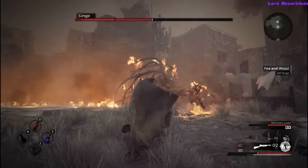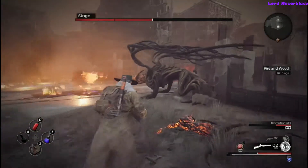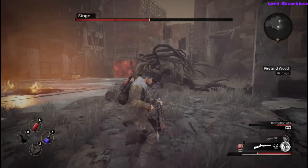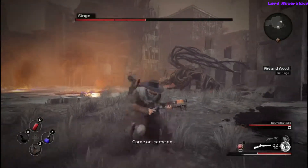When he goes in the air he can do a slam, so make sure you're not near the impact point. Anytime you see him go up, run away a bit just in case, because he could do the jump slam or a big fire breath while he's airborne.